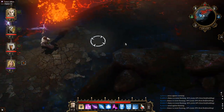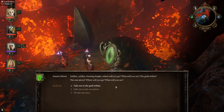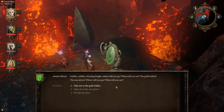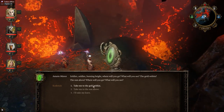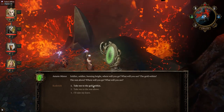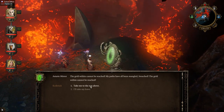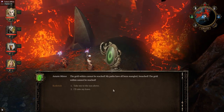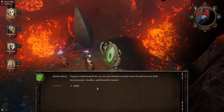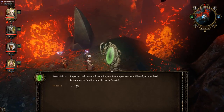Dodge it folks, dodge it. Jade! I cannot endure this world. Soldier, soldier, burning bright — where will you go, what will you see? The gold within, the sun above — where will you go, what will you see? Now I'm told, or if I remember correctly, if you go to the gold within you get killed. I'll save there and we will go to the gold within. My paths have all been mangled, breached — the gold within cannot be reached. Okay, take me to the sun above then. Prepare to bask beneath the sun, for your freedom you have won. I'll send you now — hold fast your party — goodbye and blessed be Astarte.